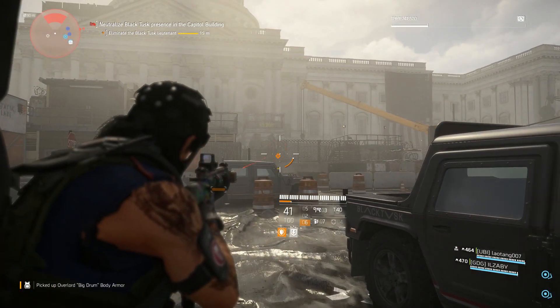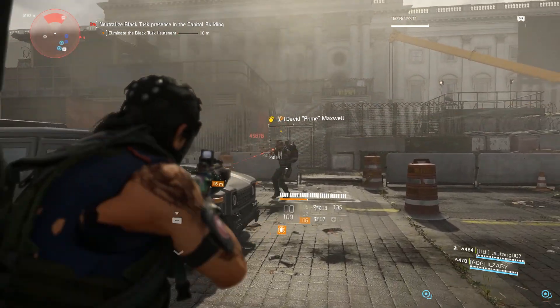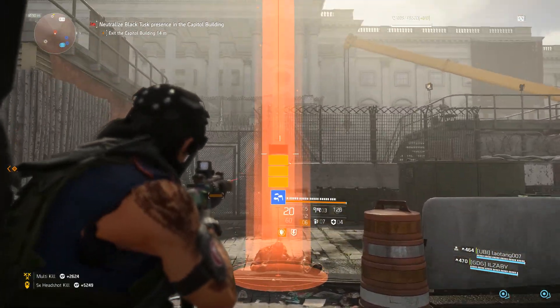To get the first exotic sniper rifle part, you're going to want to complete the Capitol Hill stronghold on Invaded and kill the last boss known as Prime in order to get him to drop the first component for the exotic sniper.